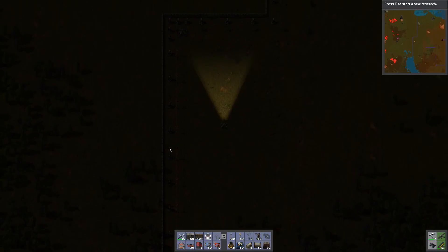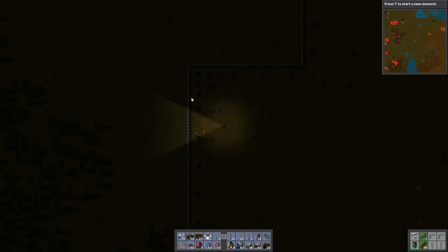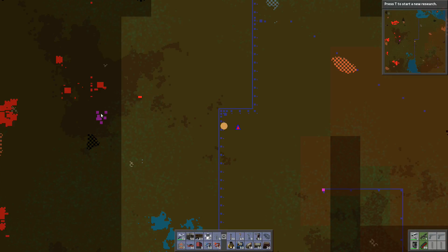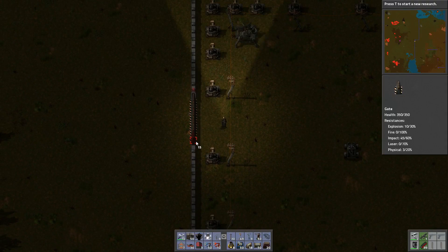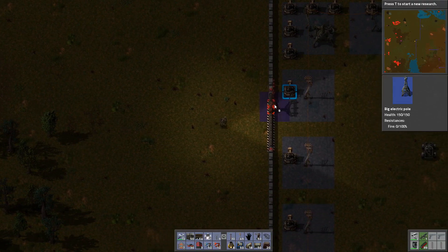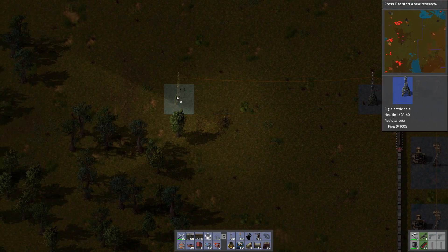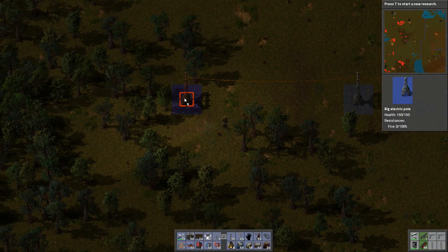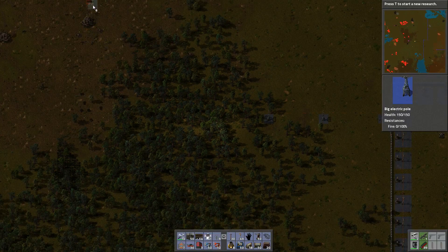We've got all the laser turrets set up. How much forest is there over here? Not a massive amount — it's not terrible. Let's set up a gate so we can quickly get in and out. So we're going to want to run power straight away because I'm going to need the laser turrets to destroy the base for me. There's the base up there — there's already some big biters around.